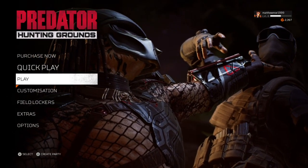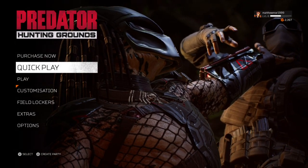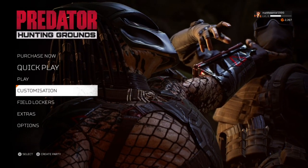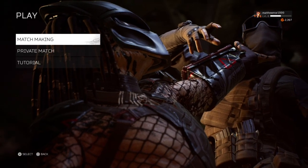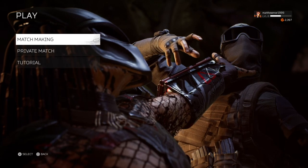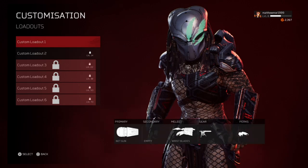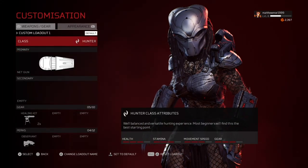If you want to be the Predator all the time, you don't go to Quick Play, because that will assign you to fireteam or Predator — so it's a 50/50 chance. All you need to do is go to Play Matchmaking, and there we go — you can be the Predator.